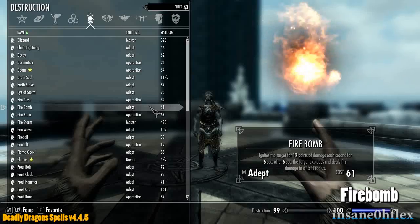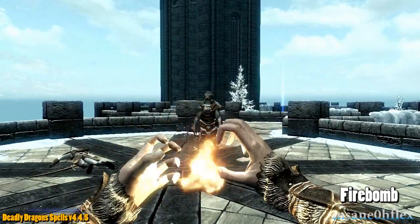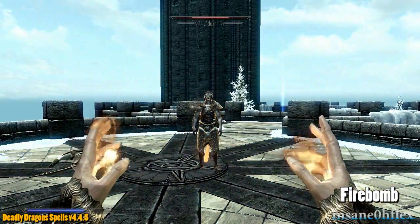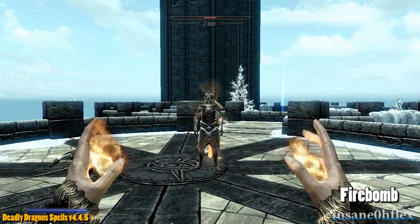Fire has spells such as Volcano and Fire Bomb, shown here. Fire Bomb ignites the target for 12 points of damage each second for 6 seconds. After 6 seconds, the target explodes and deals fire damage in a 15 foot radius.